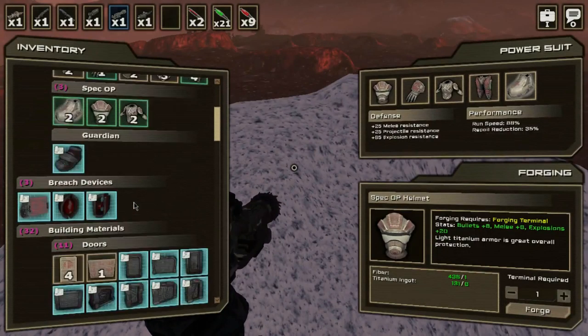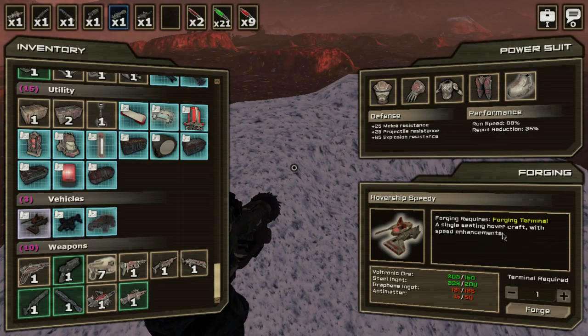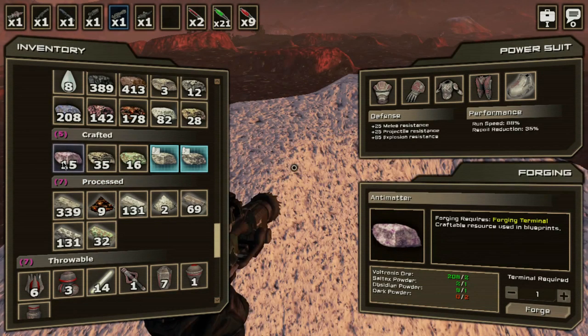So what is stopping me from making the vehicle? That's what I'm hoping for today — the vehicle. This is that silly antimatter. I could gather all this stuff but really it's the antimatter that's slowing us down.